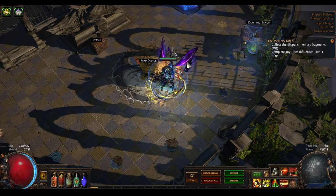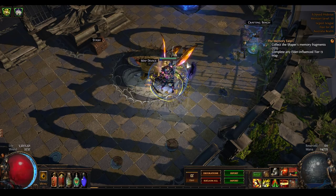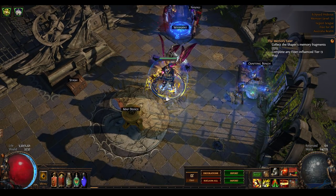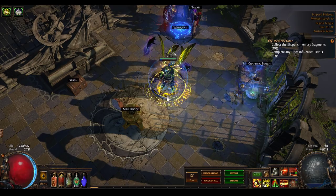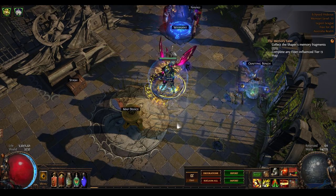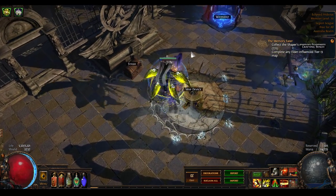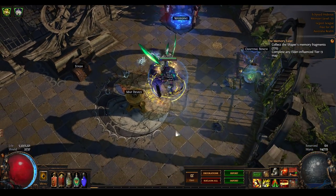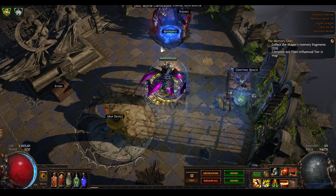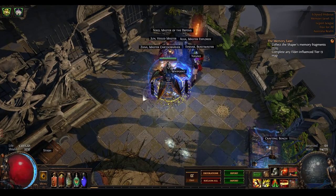In terms of practicalities, I like condensed hideouts. I know a lot of people really dislike the Shaped hideout, which is my favorite, and prefer the larger ones - you'll just have to make up your own mind. This isn't as cramped as the Sunken hideout, which I don't recommend and comes from the Sunken City map. It's also not as tightly packed as the Brutal hideout from the Tower map, but it is fairly condensed. I generally like this hideout, though your opinion may vary.